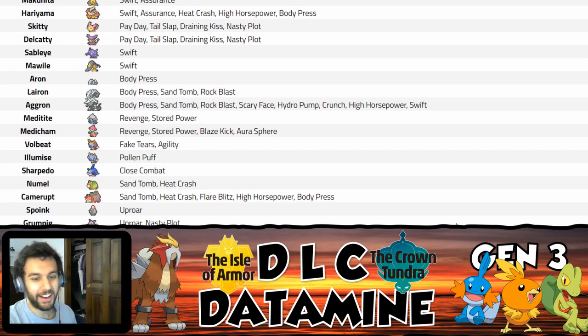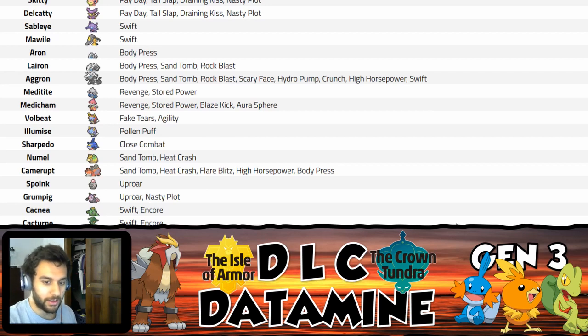Camerupt gets some nice moves — it already had Earthquake and Earth Power, so High Horsepower is redundant. Flare Blitz is pretty nice though, and Body Press is there but its Defense is low so you wouldn't run it. Mega Camerupt gets Sheer Force, so Flare Blitz with Sheer Force on Mega Camerupt is going to nuke some people. You could also still run Fire Blast. Just don't worry too much about the recoil when you're already at 20 Speed.